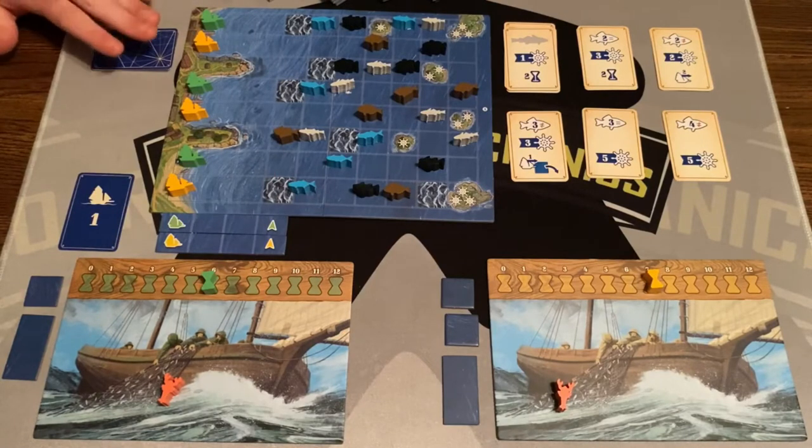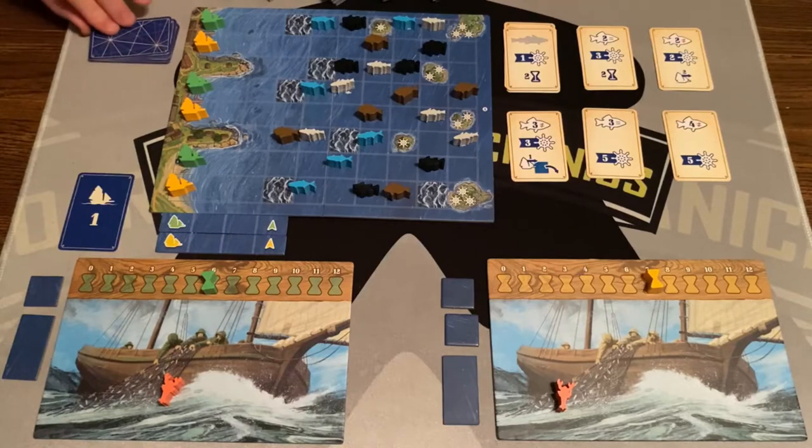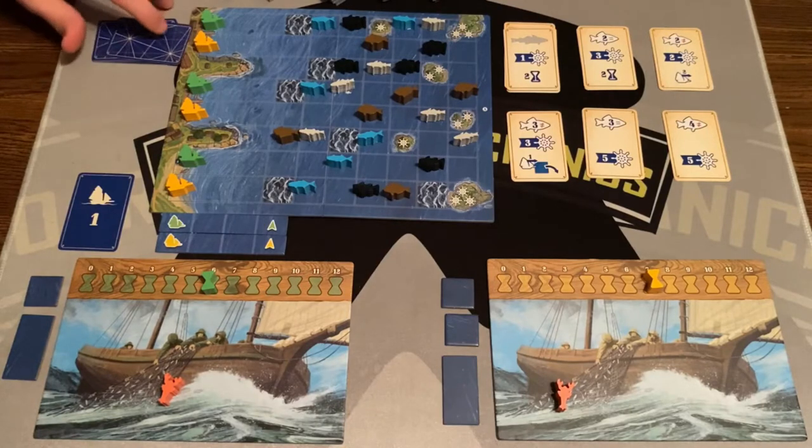Based on who's first or second on side A of the board, which is what I'm playing on, the first player places their boats on all the level-one spaces and the second player places on level two. Fish are randomly placed on the spaces that have fish markers on side A, and off to the side we have the additional ocean tiles and the deck of chart cards, which we flip to tell us what tiles we'll be getting.